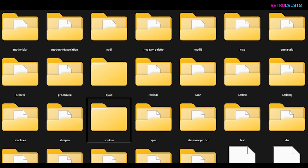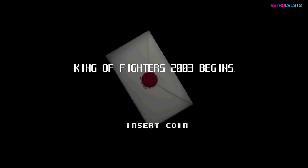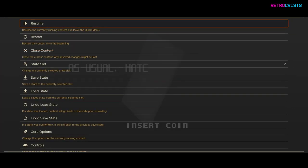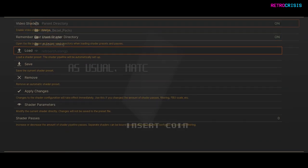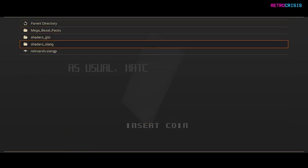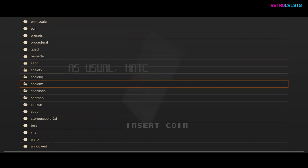You should see the Songkun folder. Now open up RetroArch, crack open a game, and once your game is open press F1 to go to the sub-menu. Then go down to Shaders, then Load, then Shaders Slang, and scroll all the way down until you see Songkun.